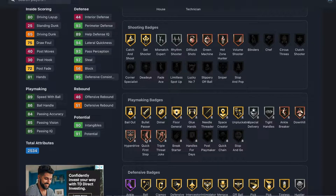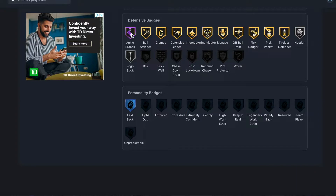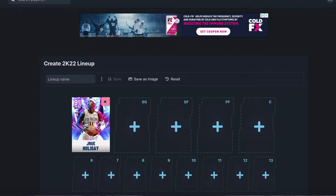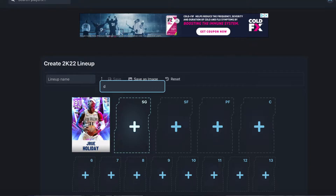He's got pretty good playmaking badges — gold space creator, gold bullet passer, gold bailout, and bronze quick first step which can be upgraded. Defensively he has gold ball stripper, clamps, interceptor, intimidator, menace, pick dodger, pickpocket, silver hustler, and pogo stick. That's Drew Holiday — our starting point guard. He was around 19,000 MT at the time of recording.